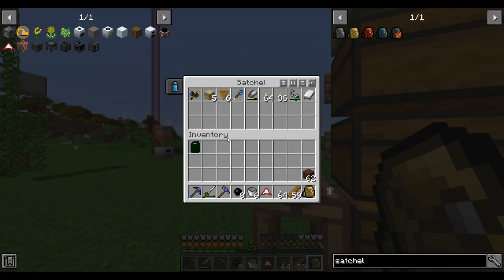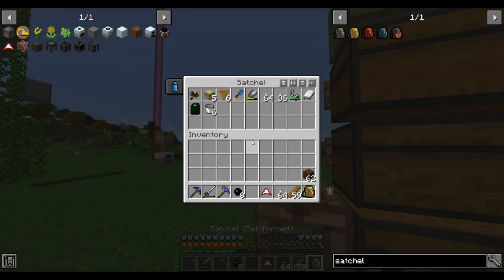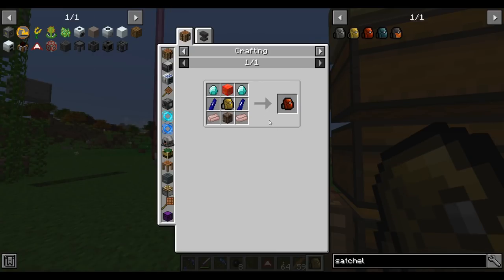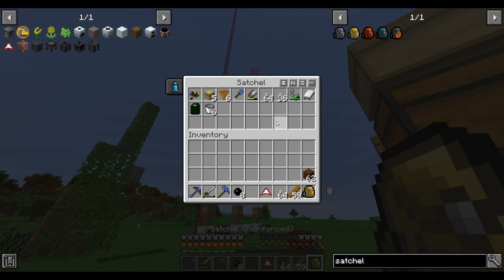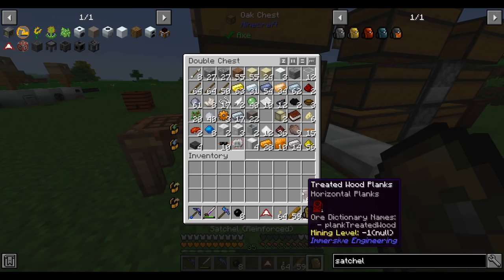We kept the torch — good thing I emptied it out. Let's put all our stuff back in here; it has one more row now. I wonder, can I go up to the next tier yet? No, I need an atomic reconstructor for that. But at least that gives us one more row of inventory space to hold stuff in.